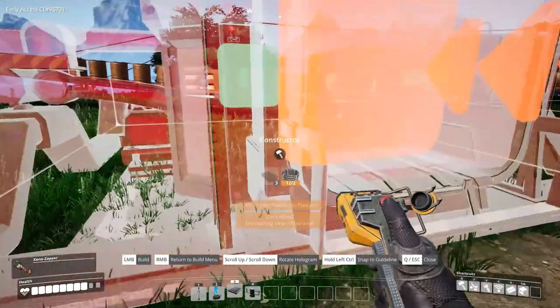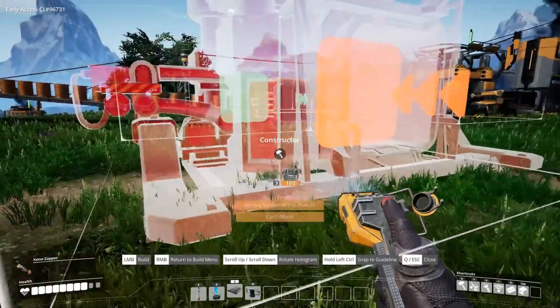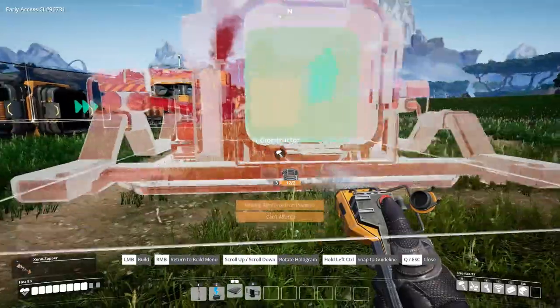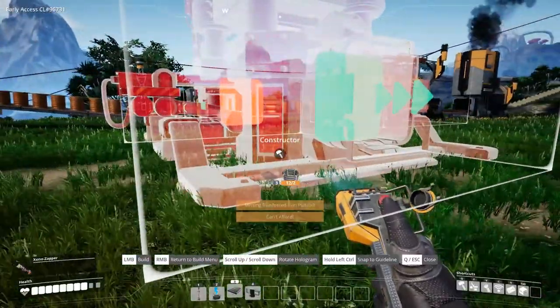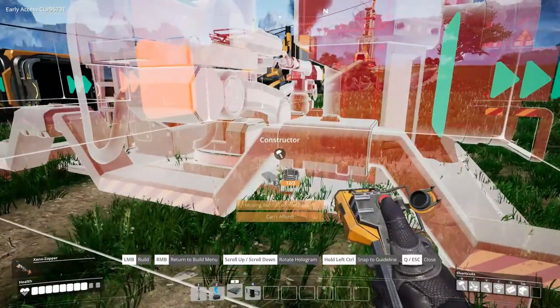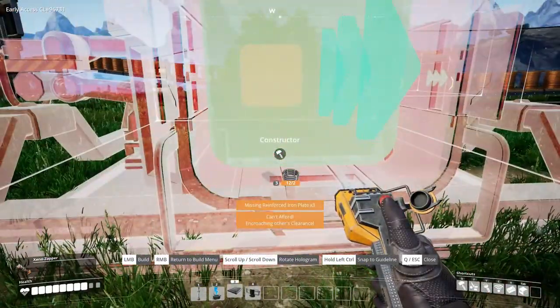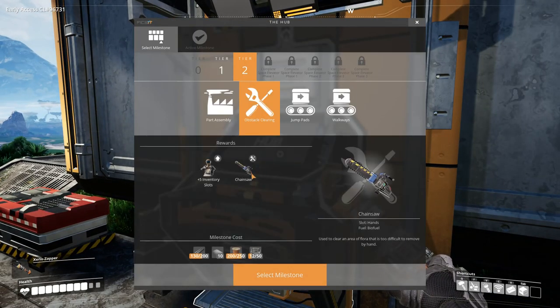It's just going to the production constructor. Don't hit the wrong button — you make yourself look like an idiot in front of millions of people maybe down the road. Let's just go straight in line with it, going parallel with it. I need 3 and 4 plates. I was looking at tier two and I think obstacle clearing might be good because the chainsaw gets you a lot of wood for biomass, and I need reinforced plates for that of course.